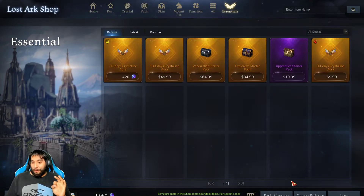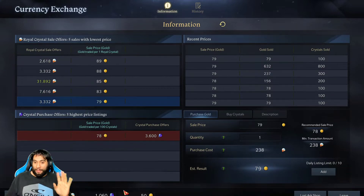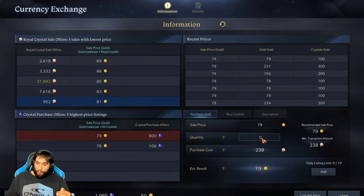If we head over to the currency exchange and click it, it will show you that you can purchase gold with your premium currency — the rainbow gems. As of right now, gold is pretty expensive, and it was actually higher earlier this morning. If you click the question mark, this tells you the purchase cost. As of right now, the minimum transaction amount is 238 rainbow gems.